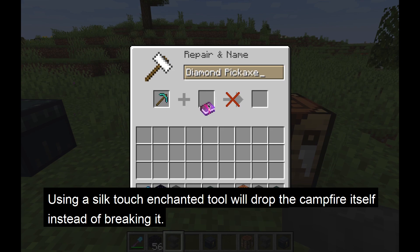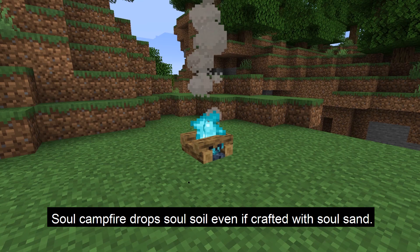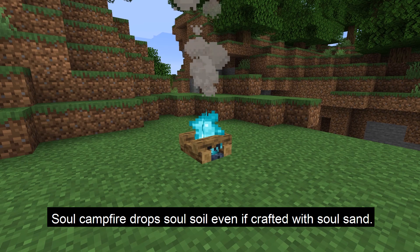If you want the campfire to drop itself, use a tool with the Silk Touch enchantment. The enchantment drops the block itself instead of breaking it. Silk Touch can be put on pickaxes, shovels, axes, and hoes.